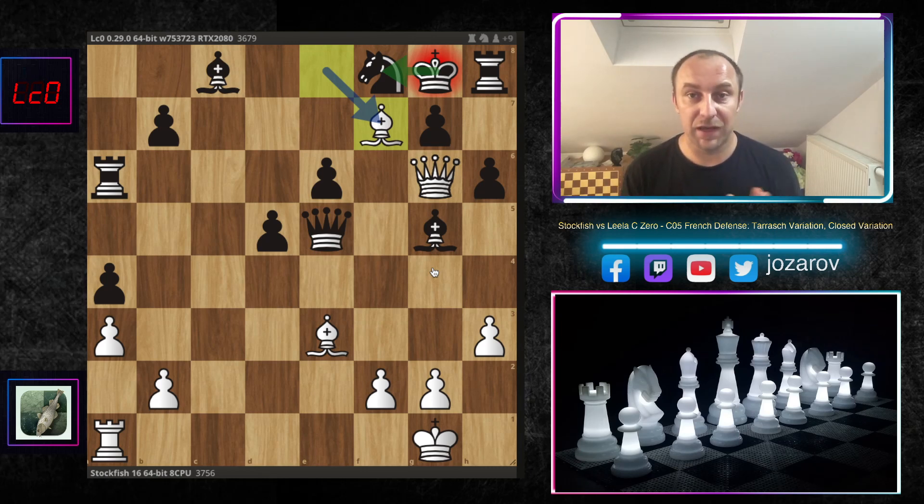We're now on move 27 and Leela C0, the second-best engine in the world, got checkmated by Stockfish 16 in the French Defense. There may be other options to play the French with the black pieces, but this is a really interesting and beautiful approach by Stockfish 16 with the provocative and progressive knight to g5.